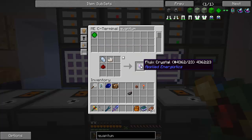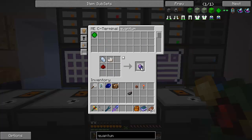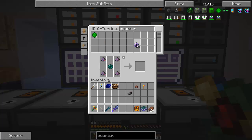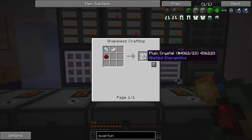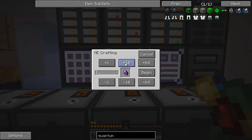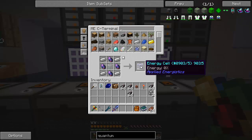We'll need four of these — and each one takes 16 of these guys. We need two link chambers, one here and one there. This is going to be expensive. Do I have fluics in my system? I thought I did — I do, cool. I think I've got everything needed to craft this up now.